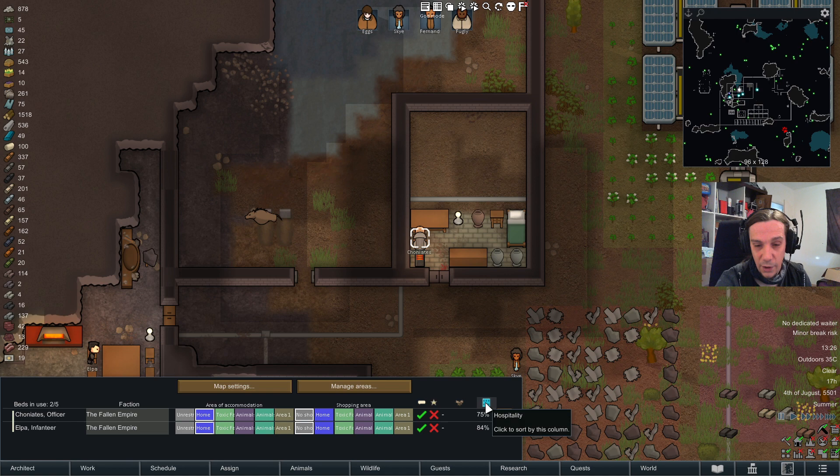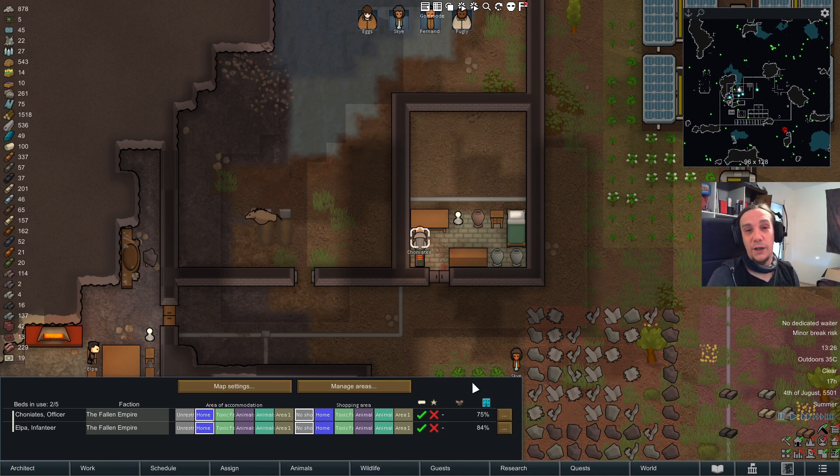This percentage number shows the hospitality score. It's a somewhat cryptic number that reflects how happy guests are — whether they got beds, whether they weren't insulted, whether they stayed warm. All of these factors flow into this counter.